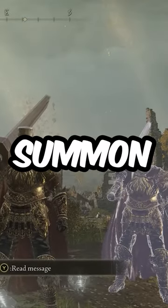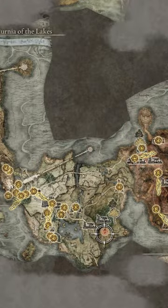Hey guys, so today I'm going to show you how to get the best summon in Elden Ring. To get the mimic summon, you'll first have to beat Rodan, and then go to this red circle on your map.